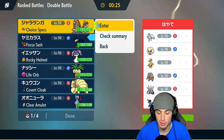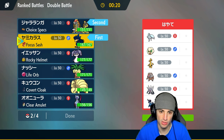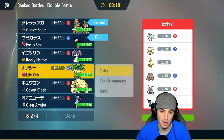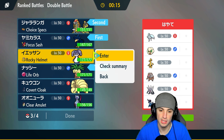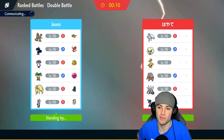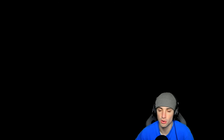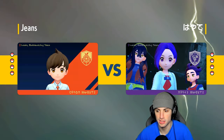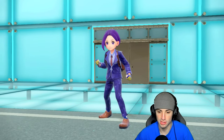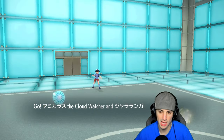I'm going with Murkrow and not leading with the Executor combo — I'll bring Executor and Indeedee in late game. Murkrow is great because it can set Tailwind and Foul Play can still do nice damage on physical attackers. I like Murkrow better than Ninetales here because we don't have to swap out if we want to set weather. Let's see — Samurott and Whimsicott come out.